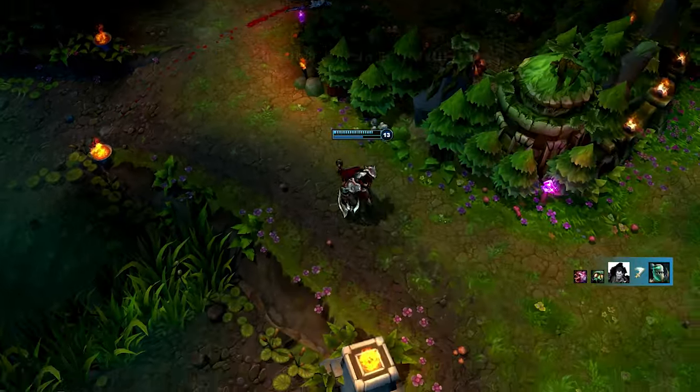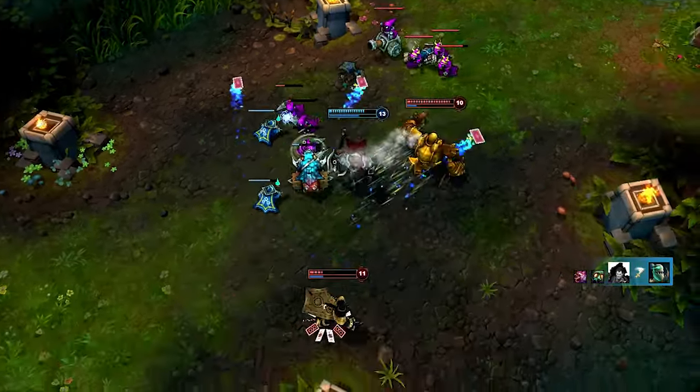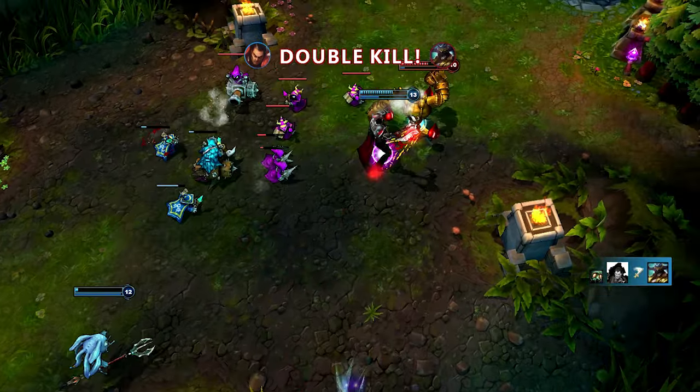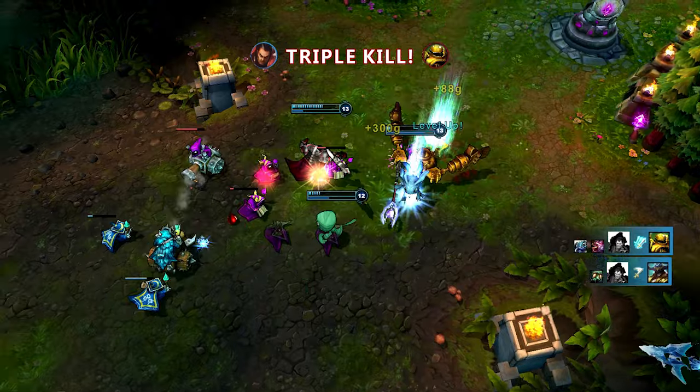I then head over toward the mid lane, finding Blitzcrank and Twisted Fate. I make sure to Decimate on both of them to gain a larger movement speed buff, executing Twisted Fate and moving immediately to Blitzcrank. I slow with Crippling Strike and kill with Noxian Guillotine once he gets low enough.